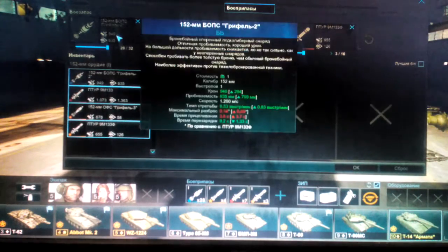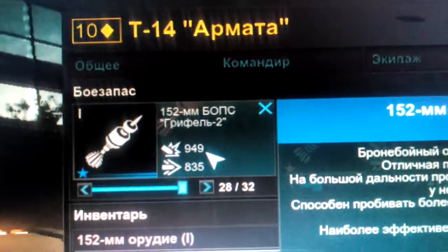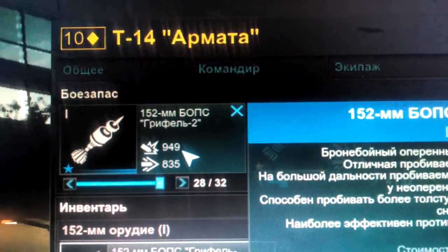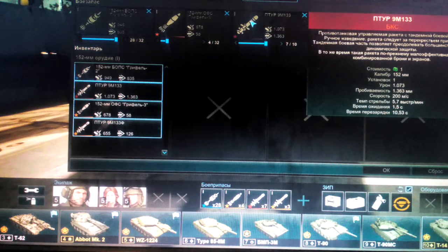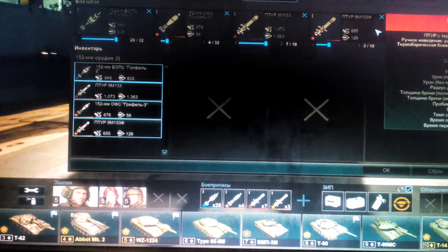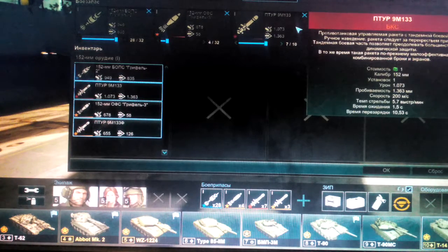It has 152 millimeters. You can't read Cyrillic, but it says 152 millimeter Griffel 2 — that's the name of the armor-penetrating shell. It also has a laser-guided missile, which is a HIT type, and the yellow one is a high-explosive type with a thermobaric warhead.